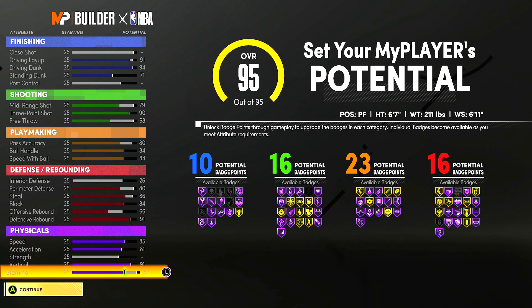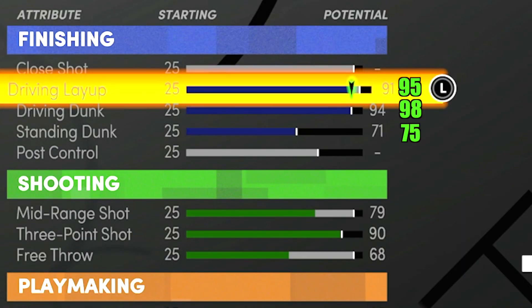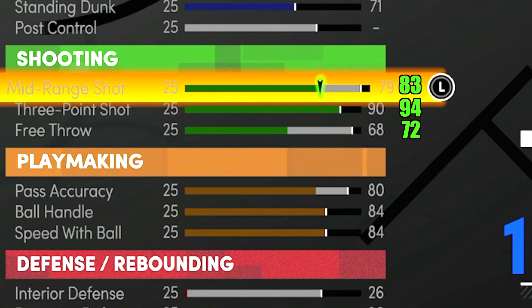Now that you've got the attributes down, you should be sitting on 65 badges. Breaking this down at 99 overall with the Gym Rat badge projections: at full potential we've got a 95 layup and a 98 driving dunk. With just a little takeover, you're going to be at 99 in both categories. Maxed out, we have an 83 mid-range and a 94 three-point shot. Since I'll be running point guard, I'll mostly be isoing and shooting threes anyway.